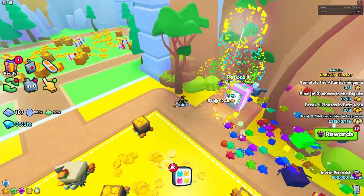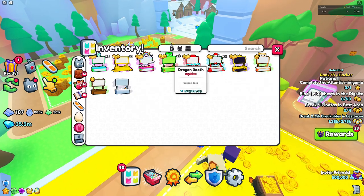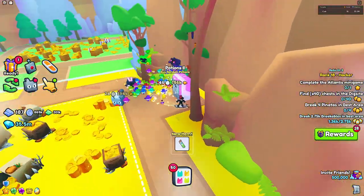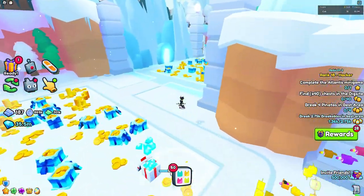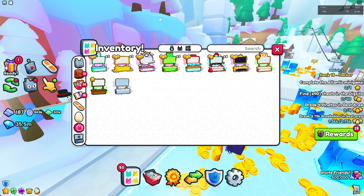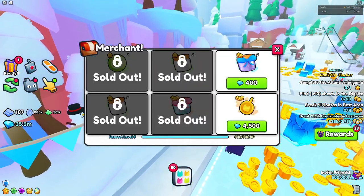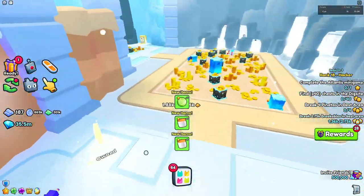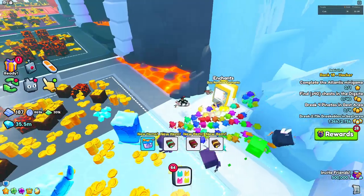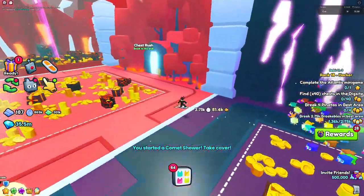The final thing I think Pet Simulator 99 should add is diamond boosts to the booths in the trading plaza. As you can see these are pretty much just for decoration, but they should give you a very small boost — like a two percent boost when you sell stuff in the trading plaza. That would motivate people to make the booths more valuable, and different booths could give different perks: one could give diamonds, another could give a discount on buying stuff from the game shop.